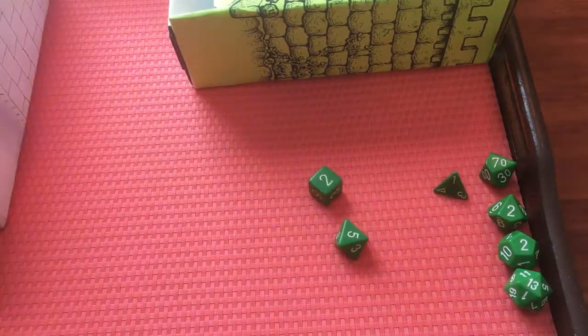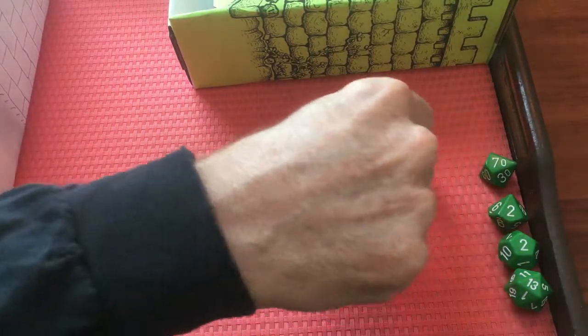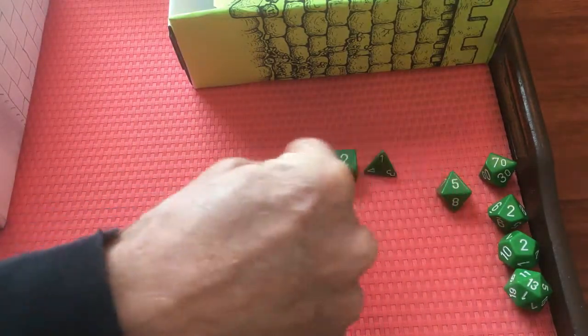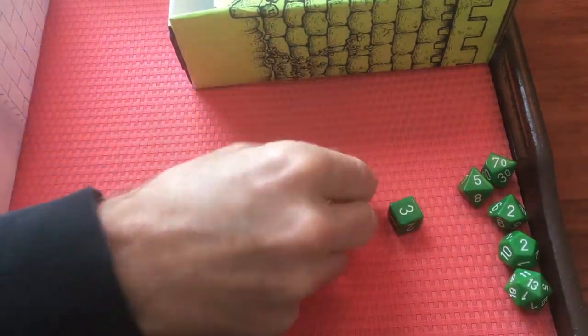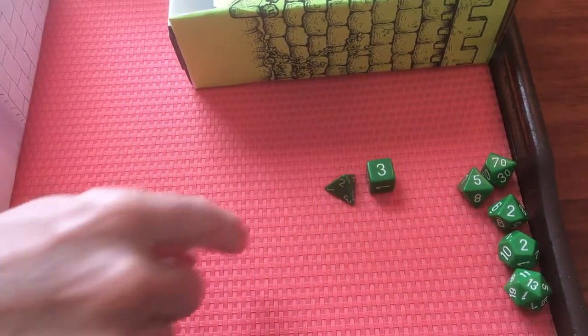This is a decent roll. I've got the d8 on five. I'm going to continue to work my way down and take him — there's eight points total. Got just the two little ones left. That's three plus two is five, so I can't take the d6 because I need at least six points to get rid of it.